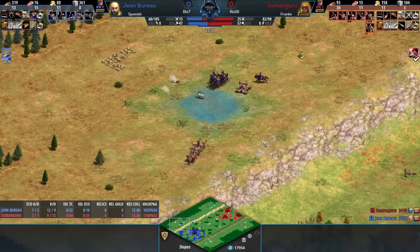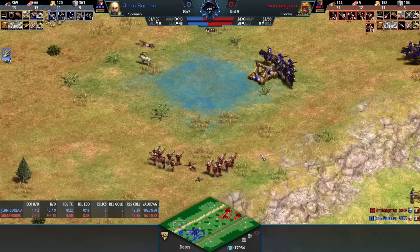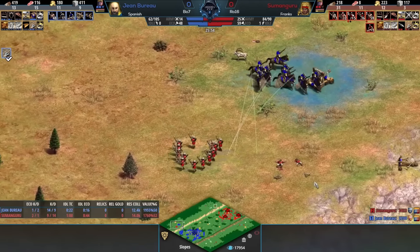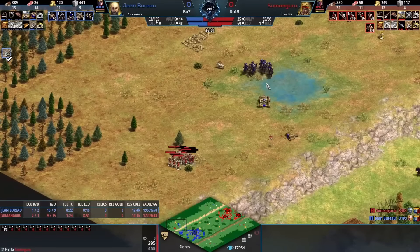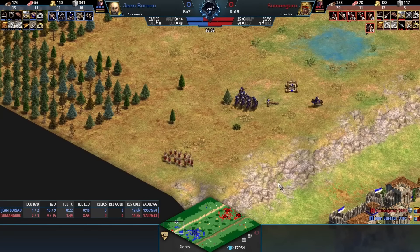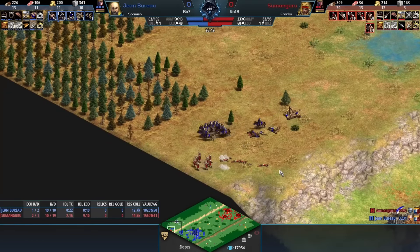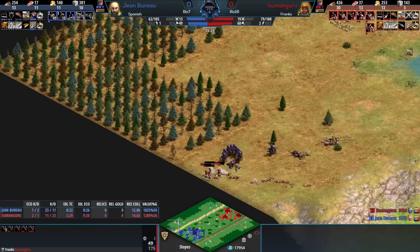With the range, they can also pressure heavily against any villager that's trying to re-wall off. And this is why mobile units - any form of cavalry - is just so nice to have in an open map. You just get so much information. If your opponent makes a single mistake, you can punish it immediately. All these units just getting picked off one by one. This is our first big crossbow micro moment in Hidden Cup 5. This is a tough situation for Sumanguru to get himself out of - it's just a matter of time, how long can he avoid losing everything.